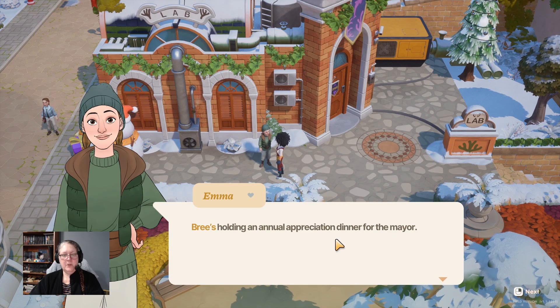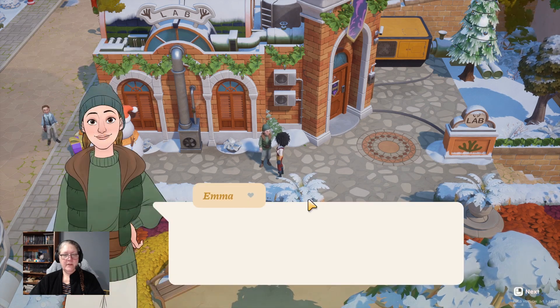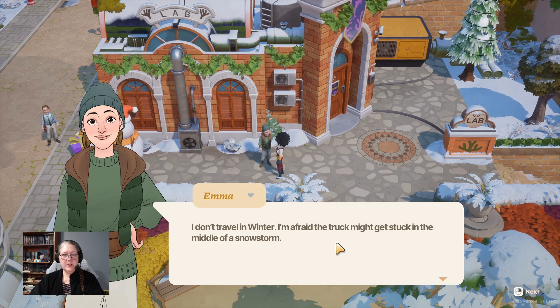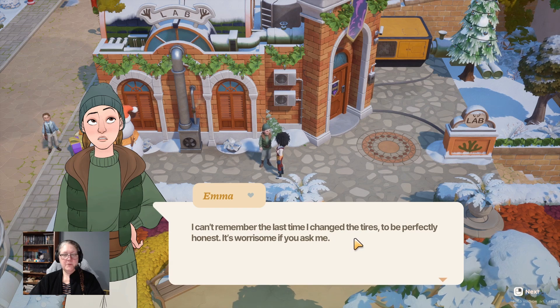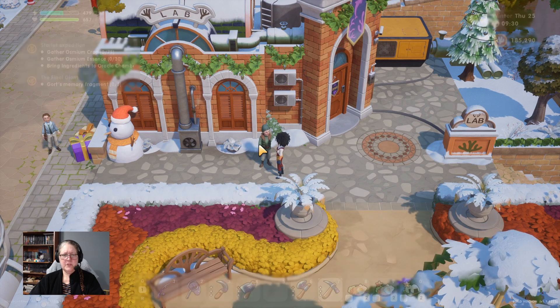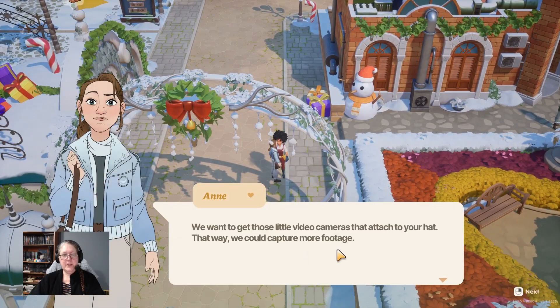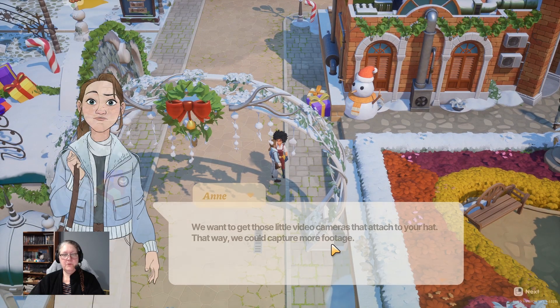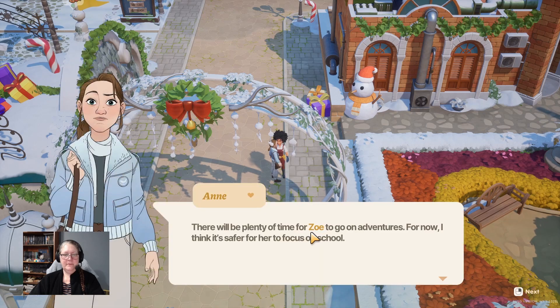Breeze is holding an annual appreciation dinner for the mayor - very nice of her. 'I don't travel in winter, I'm afraid the truck might get stuck in a snowstorm. I can't remember the last time I changed the tires - it's worrisome.' Someone wants to get video cameras that attach to your hat to capture more footage, but it's outside the budget. Plenty of time for Zoe to go on adventures - for now it's safer for her to focus on school.